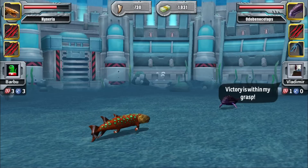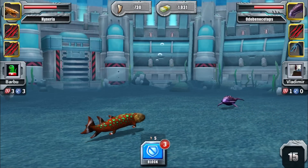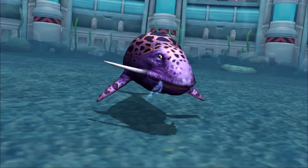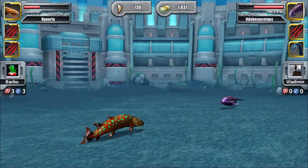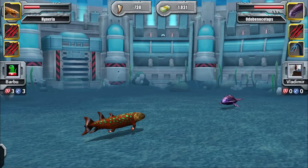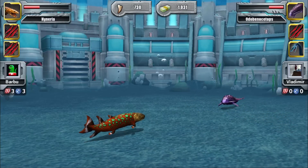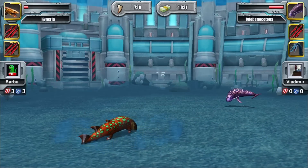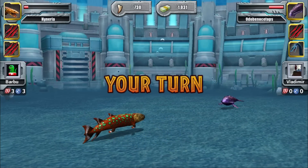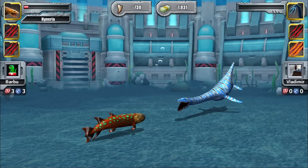Let's bite Liopleurodon in the nose and try to kill it in three attacks. Oh no, this is bad — can we survive one more attack? I don't know if I can kill the Elasmosaurus with two special attacks, because Hyneria is more of a mid shield with lower attack. This strategy isn't very good.